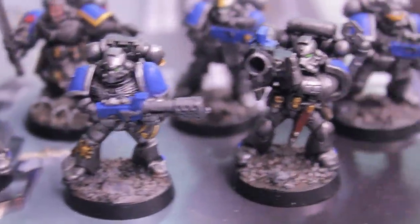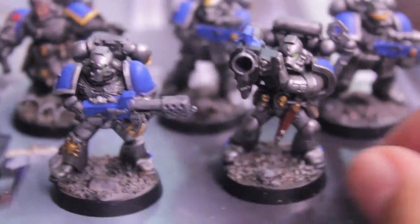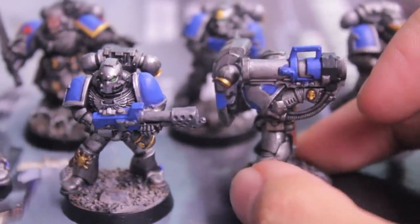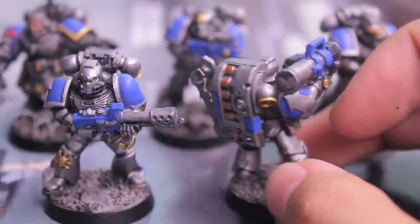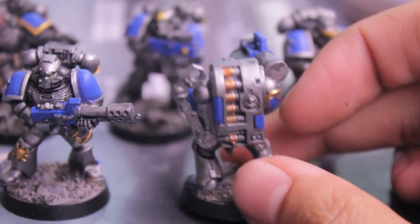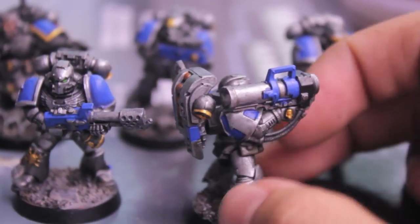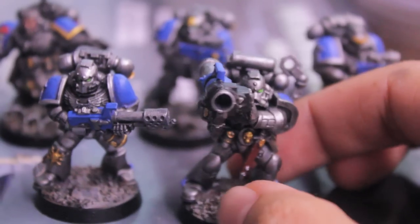Here's my Flamer guy in the front, next to my Missile Launcher guy. Let's take a look at some of their details. I painted the casing of the missiles with Dwarf Bronze, everything else with Shining Gold, all the gold details with Shining Gold and Burnished Gold.